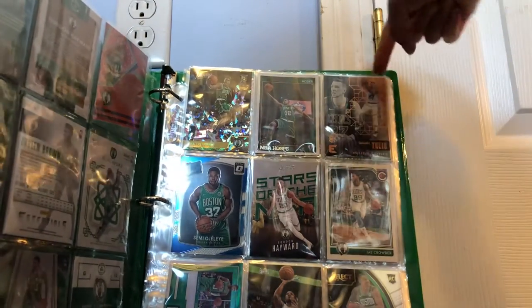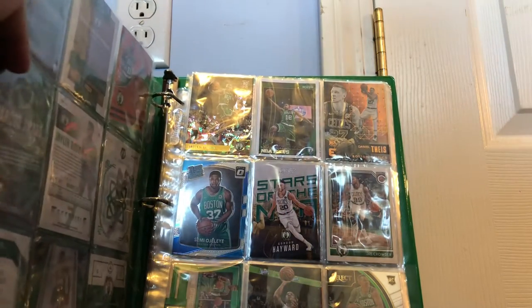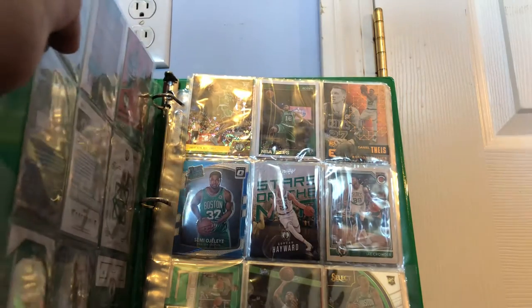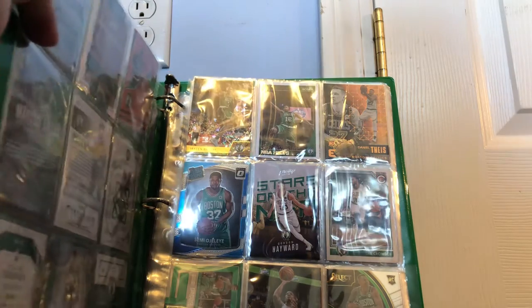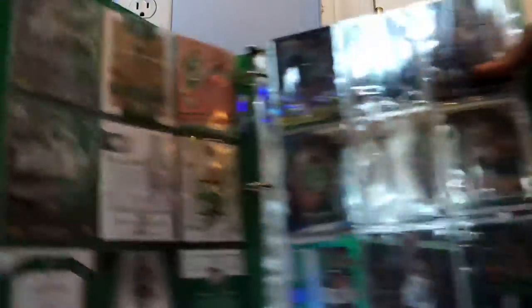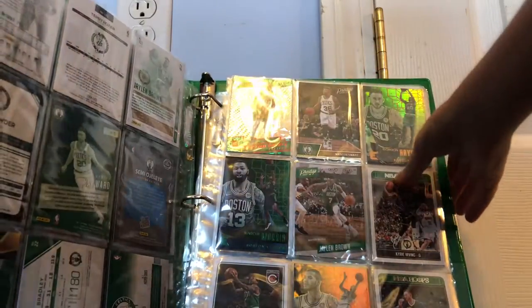We have a Daniel Tice Essentials, Semi Ojale Rated Rookie Optic Donruss, Gordon Hayward Stars of the NBA — probably one of my favorites in my collection — inserts too. Jay Crowder Complete, a Factions of Irving, Hayward, and Horford, Avery Bradley insert — I'm pretty sure, because it says Bonus Shots — and Daniel Tice Select rookie card. I keep them like so you can see the backs too, instead of having it all pushed in, so it looks good like that.